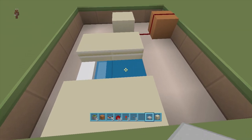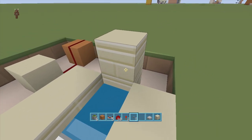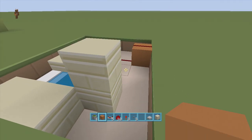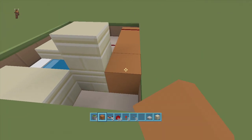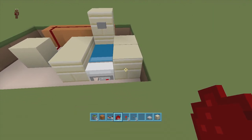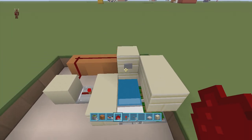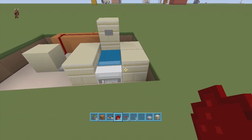Behind the repeater, delete down a block and put a piston with a sand block on top of it. Going into the sand block, put a piece of redstone dust, come up a block, and put another piece of redstone dust. Then put your block of choice right above that redstone dust just to hide it. Now set up your inside button: go to the right-hand side of your bed, come up two blocks, put a button on the block, then come three blocks back and run redstone dust along those blocks.